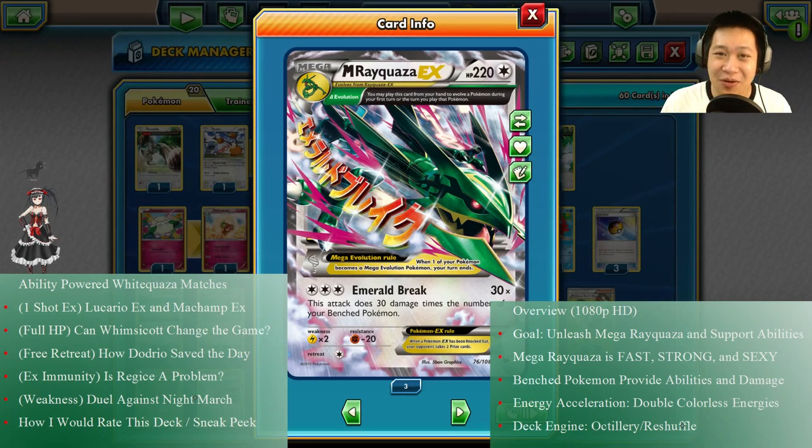Hello, Integrals and Differentials. Welcome back to my kitchen, and today I'll be serving you Mega White Quaza, one of the most strongest, fastest EX Pokémon out there. We're gonna bring it up to date.